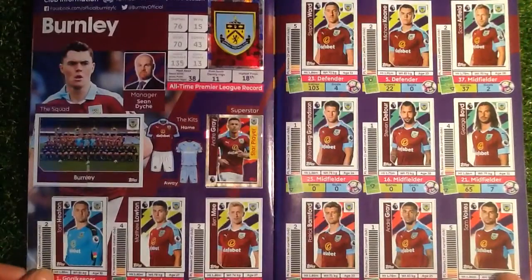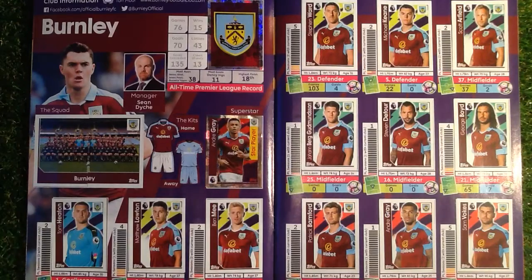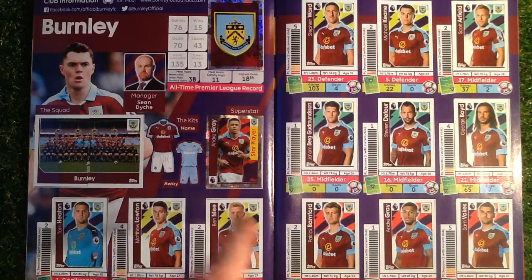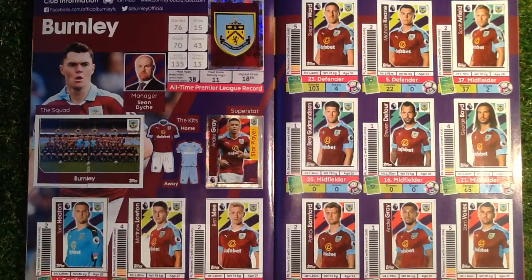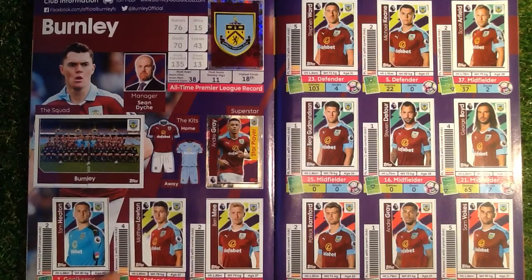On the next one, we've got Burnley, which is looking great. We've got the crest, full team, and star player Andre Gray. In there you can see they include the height, the weight, the age, and how long they've been in the Premier League.